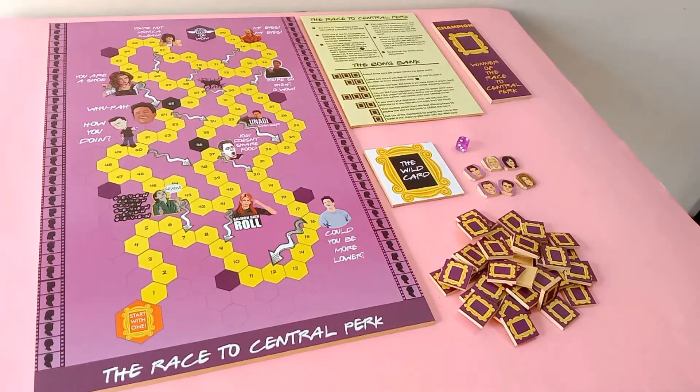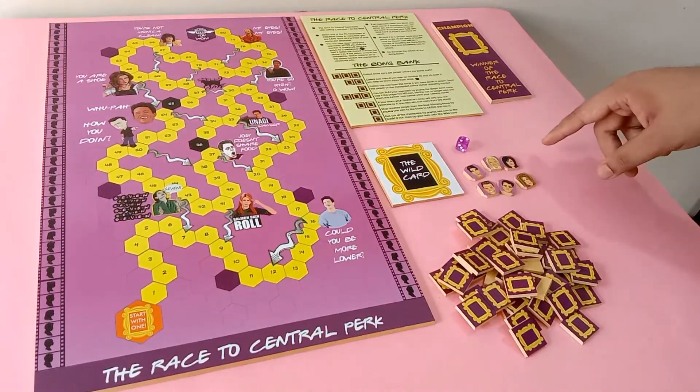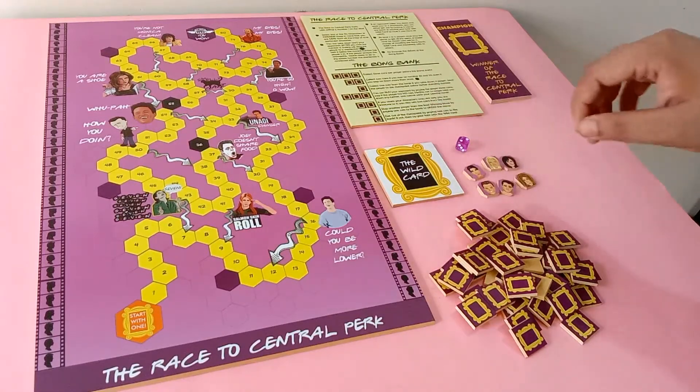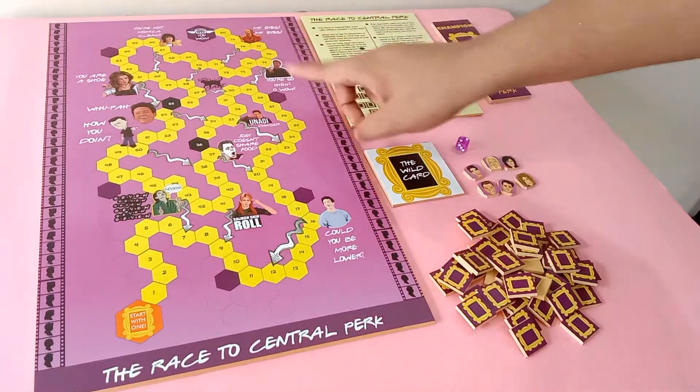Now let me walk you through the basics of the game. The plot is quite straightforward. We all remember how the TV series ended with all your favorite characters heading towards Central Park for one more cup of coffee. In an alternate reality that we have created, the six characters race their way to Central Park where the first person to reach the coffee shop wins.